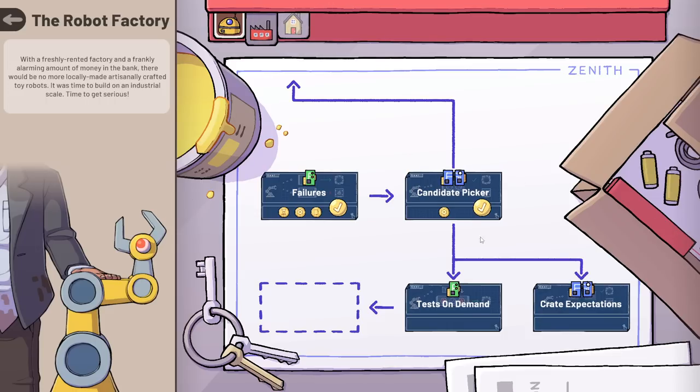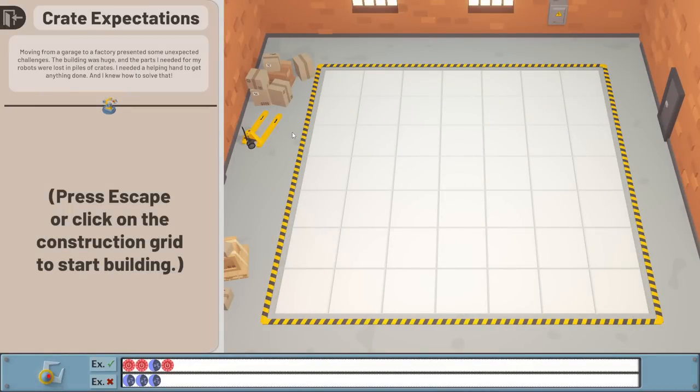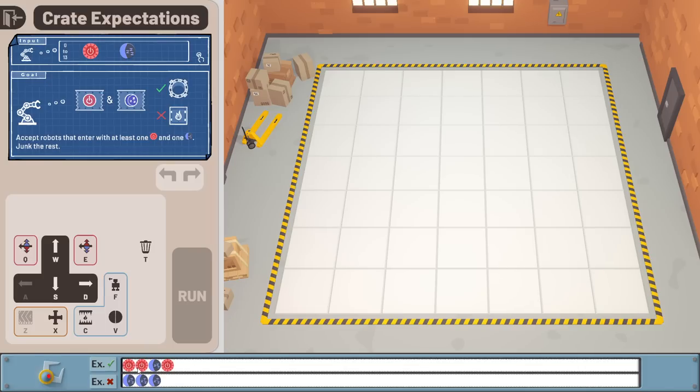Create expectations or tests on demand — let's do crates first. Moving from a garage to a factory presented some unexpected challenges. The building was huge and parts were lost in piles of crates — I needed a helping hand. The goal for this puzzle is to accept robots that enter with at least one red and one blue, and junk the rest. We're also getting a bigger grid now.